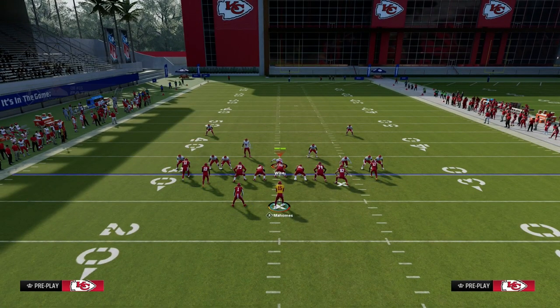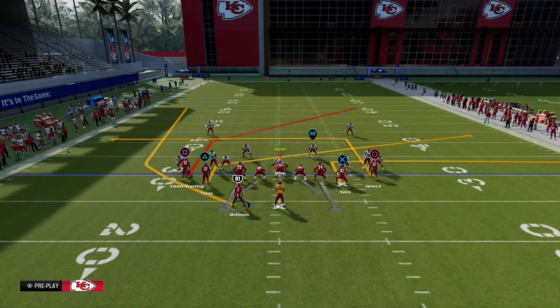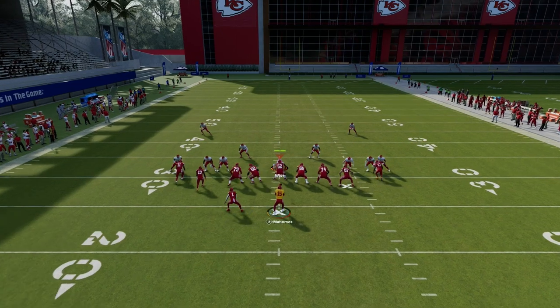What we're going to do with this setup is put our tight end on an out route, slant our slot receiver, and then wheel route the running back. In my opinion, this is the most consistent way to attack man coverage in this game.